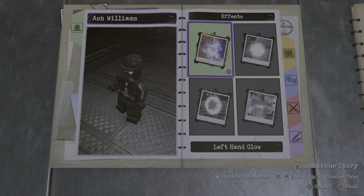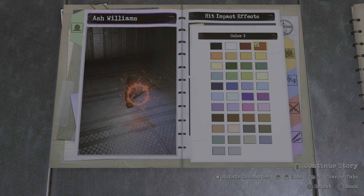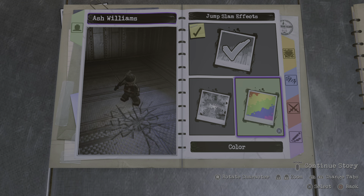Now let's go to the effects. We don't need a left hand glove or a right hand glove, but for the hit impact, I'm actually going to make it red — because it's kind of like blood, so I think that looks pretty cool. And for the jumpstun effect, we're going to make it black, like this.